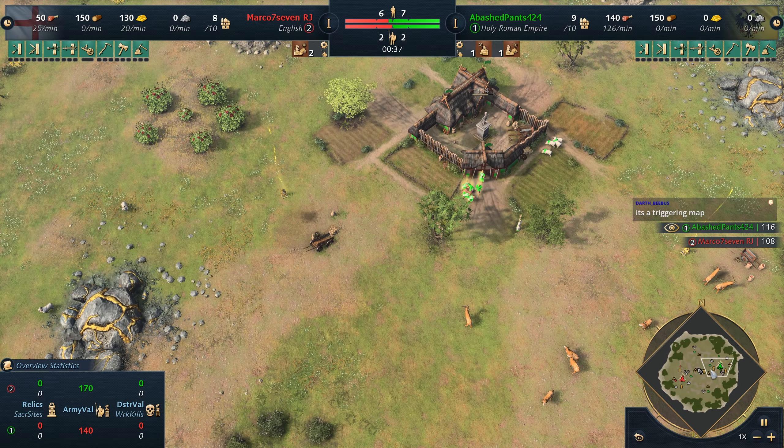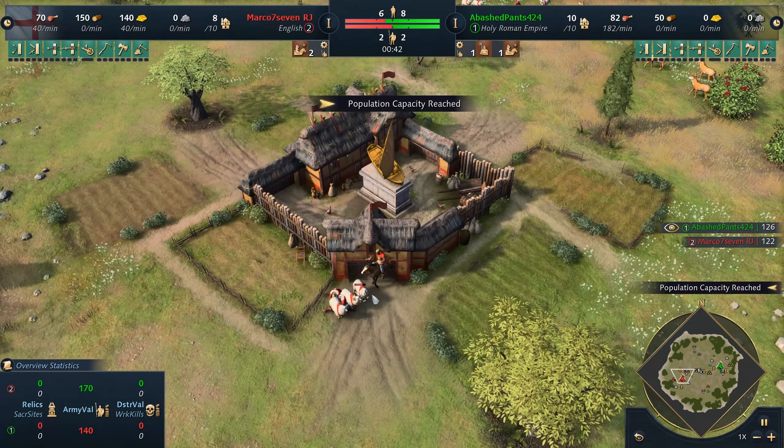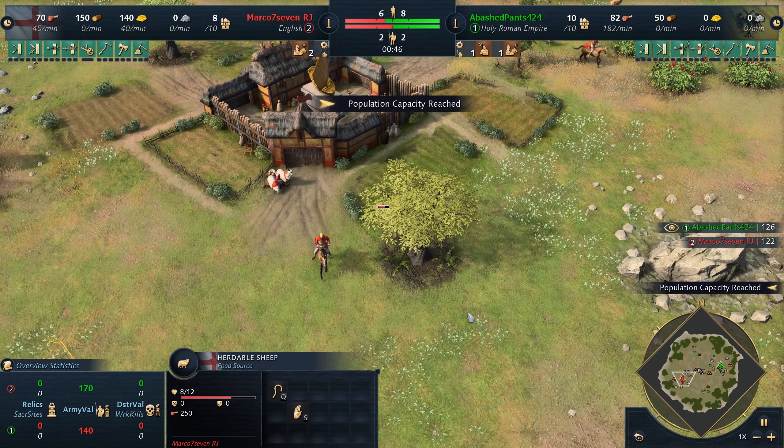We've got an interesting one here. We're going to be seeing some Bronze HRE — and oh my god, he kills the sheep with his cow. One damage, one damage, one damage.